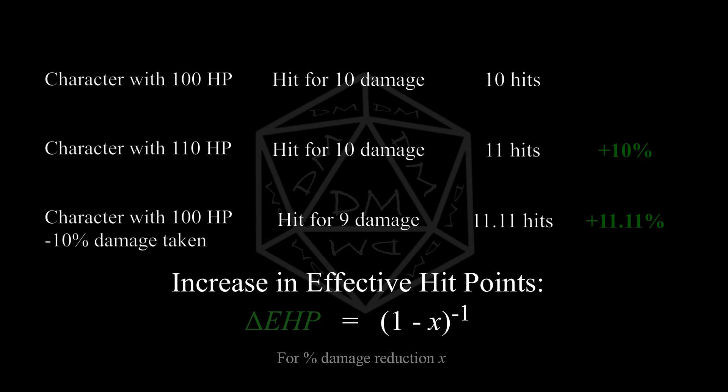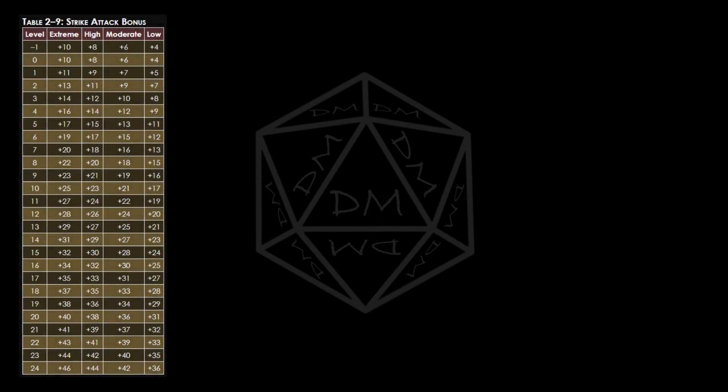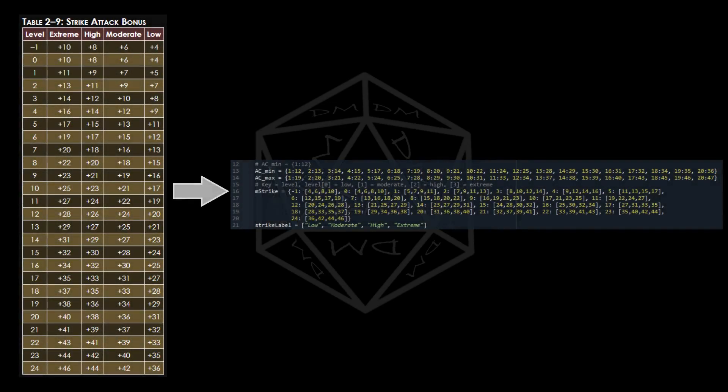For the rest of the video, I'll be concerned with this question: how much does an increase to Dexterity increase your effective hit points, and is that more than Constitution? To find this, I'm going to use Table 2-9 from the Game Mastery Guide, giving strike attack bonuses for monsters. I'll compare these attacks to possible armor values for player characters to find how much damage would be reduced by having +1 to their AC.